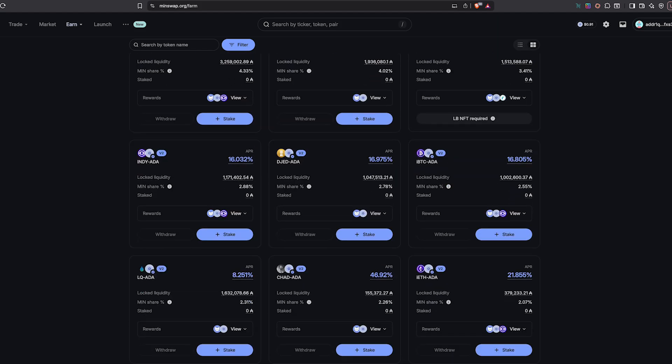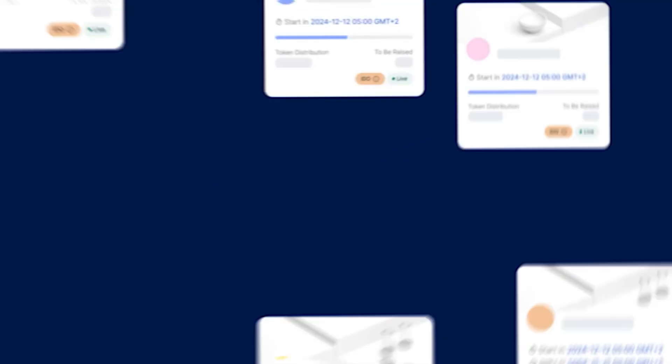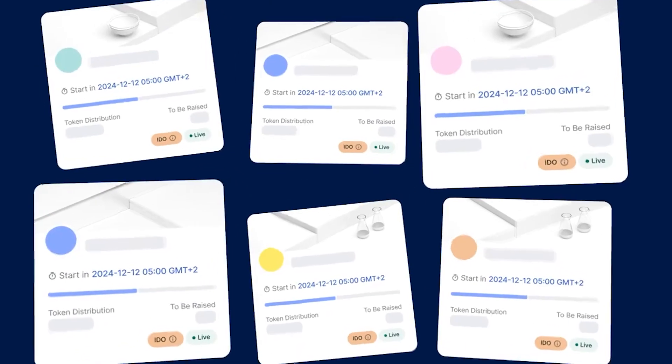And if you're into yield farming, MinSwap is your best bet — they offer the best returns across most tokens. You can also stake MinSwap's MIN tokens to earn a portion of the protocol revenue, and by staking MIN you will also receive an allocation of any tokens launched by other projects on the MinSwap platform through their Launchpad product. MIN also serves as a governance token that allows you to vote to transform the future of MinSwap.